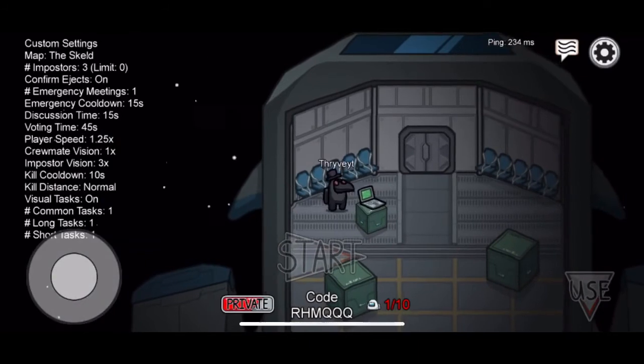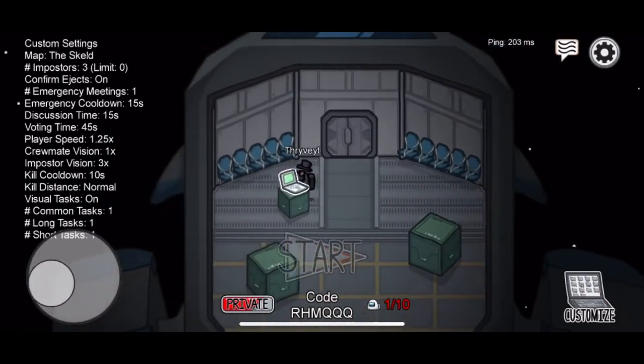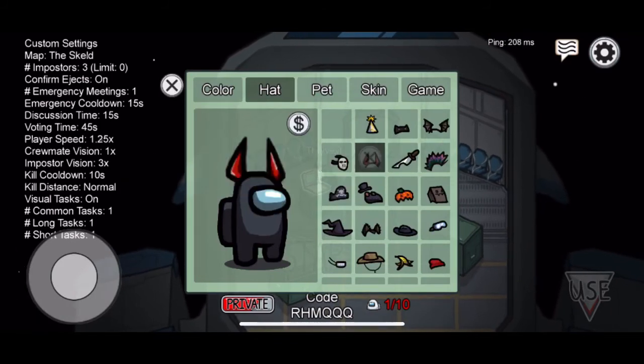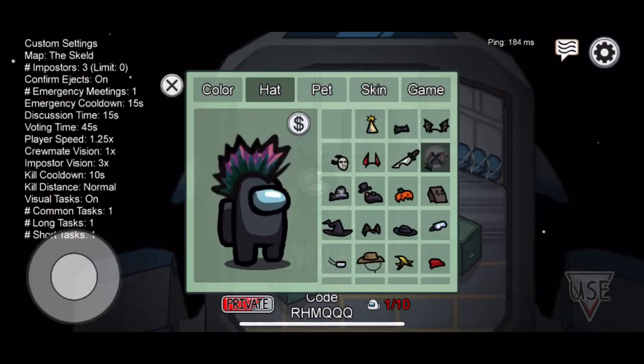Then you should go to your customizable stuff and all the Halloween skins should show up in your locker. And there you guys go — that's how you get the glitch. Make sure to check this out and like and subscribe. Peace guys.